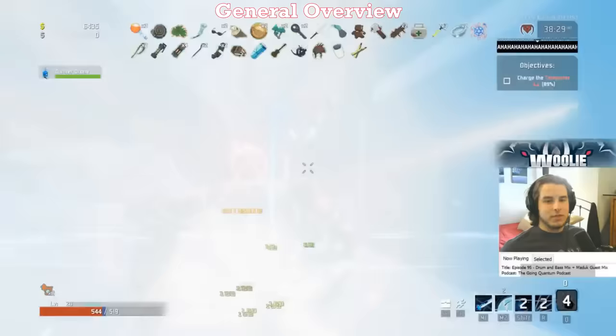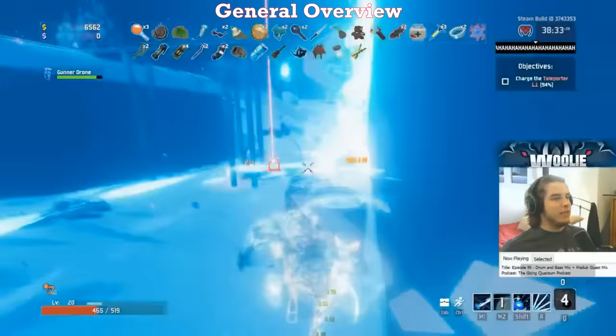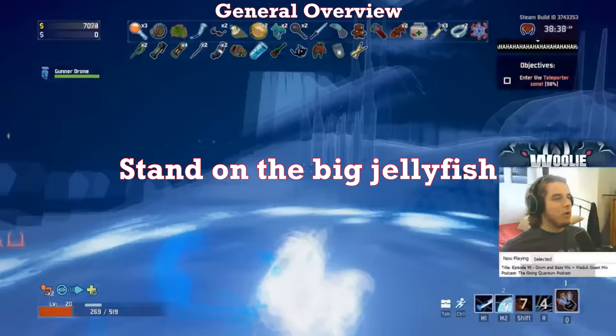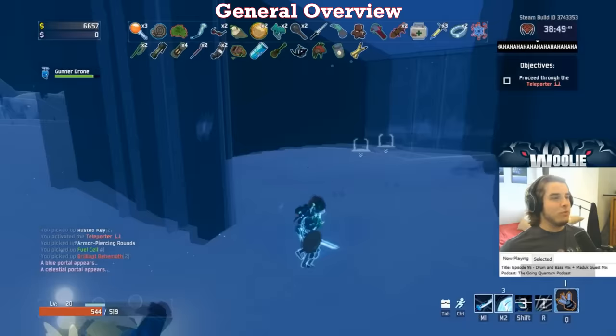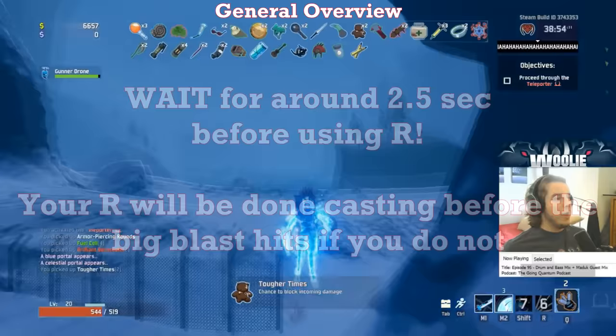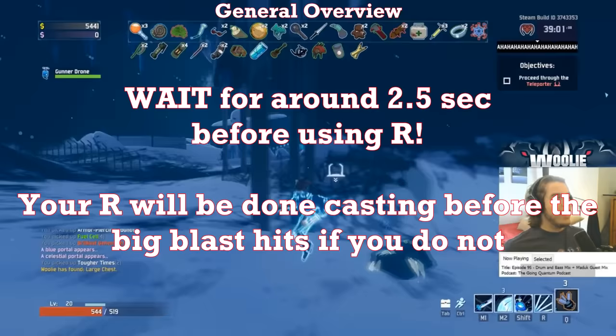Wandering Vagrants are a joke on the Mercenary, because you can just stand on top of them and continually use your mouse 1 and mouse 2 while all of their attacks just hit the ground. The only danger is when they get to low HP and use their massive charge blast. Simply save your R for this moment, because while you're in your R, you are completely immune to hits. This doesn't mean you're immune to damage - if you have a DOT on you before you press R, it will still damage you inside of your R. To pull this off 100% of the time, you need to wait about two and a half seconds after the Vagrant begins the charge blast and then use your R. If you use the R immediately after they start charging, your invulnerability will expire before the blast goes off, and you'll probably die.